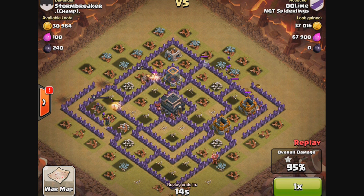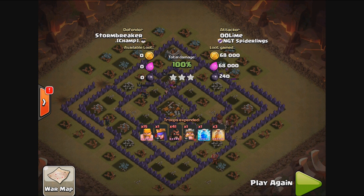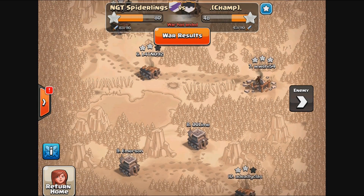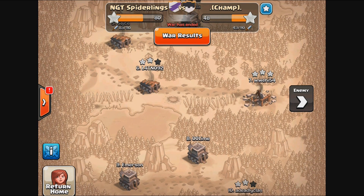When you've got 41 hog riders going into a non-anti-hog base, it's going to be pretty easy to take out. And yes, we definitely got the three-star — this is a replay, we know we got it. We speed through finishing off the last gold storage, and there we go. Who says hogs are completely nerfed? Hogs are still very, very effective — you just have to pick where to bring them in and attack bases that aren't set up to be anti-hog.